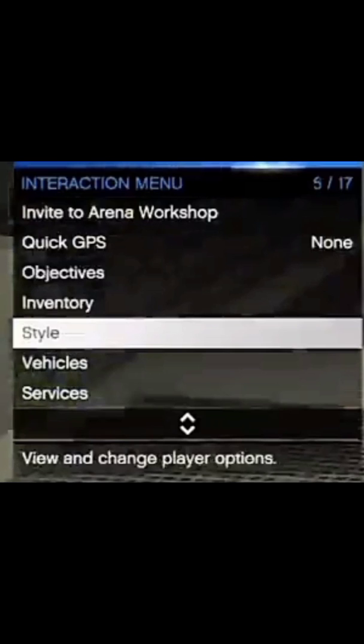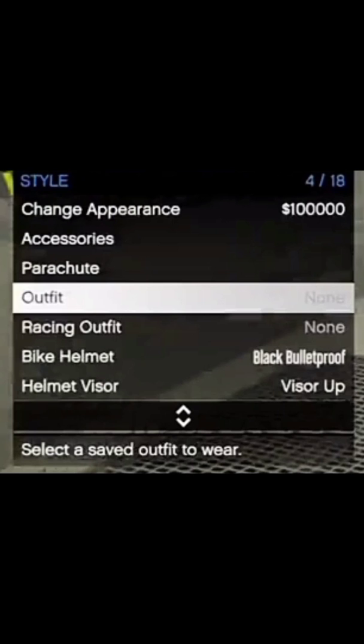Once you get completely done, bring up your interaction menu, go down to style, switch your outfit, and the force save pretty much happens. Of course, you'll see the orange loading circle in the bottom right. I'm going to switch my outfit — loading, loading, loading. You should see the gold loading on the bottom right, and you're good to go.